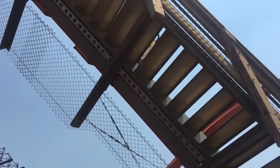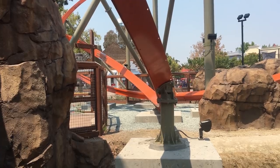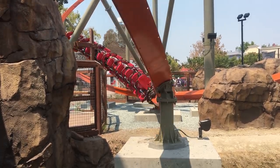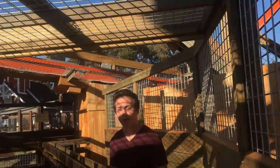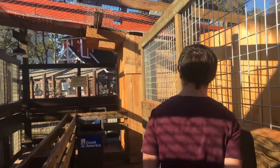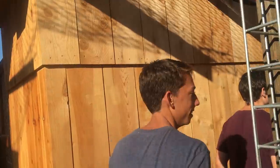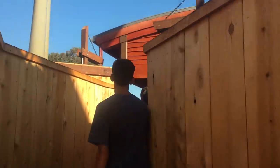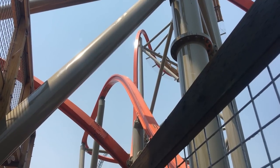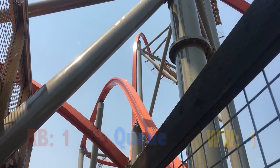Rail Blazer's queue, on the other hand, goes straight under the coaster itself and you get great views of the coaster from the line — it goes right above you or right to the side of you. It's pretty impressive how close the coaster gets to you while you're waiting. Even in the switchback section you can see the coaster right to your left, right, or directly above you. I'm going to give the queue to Rail Blazer — it's just a better queue for being underneath the coaster.